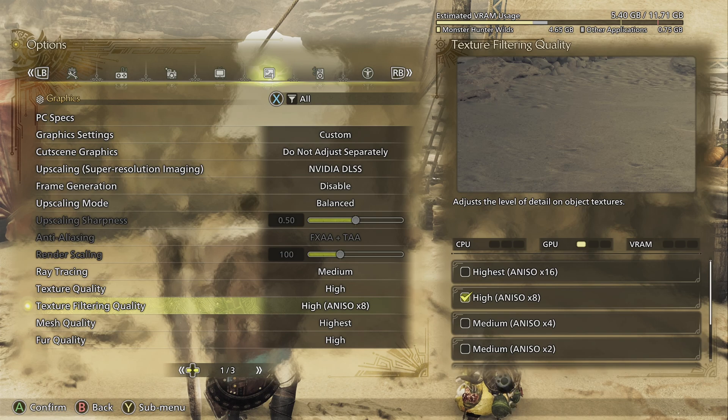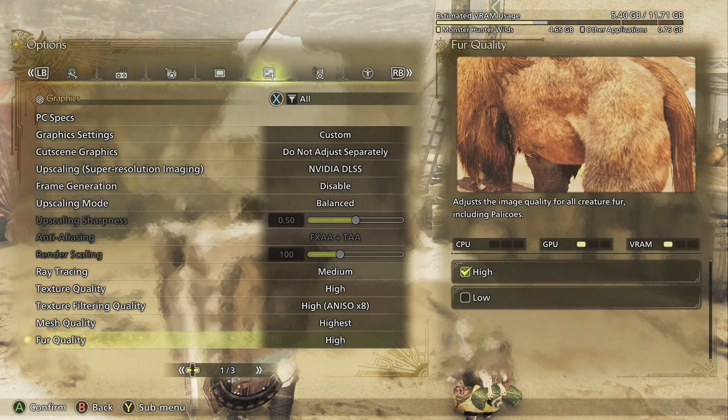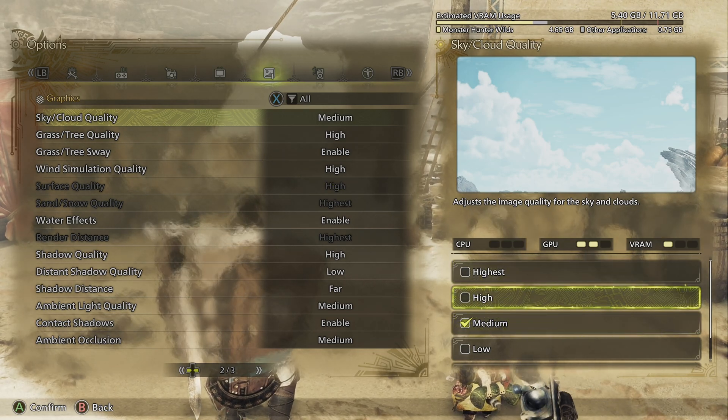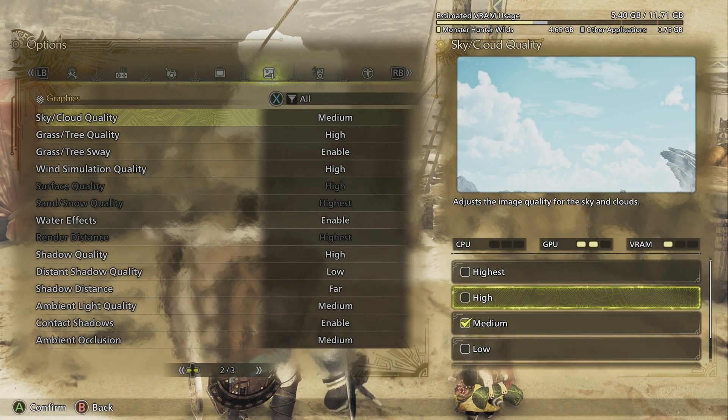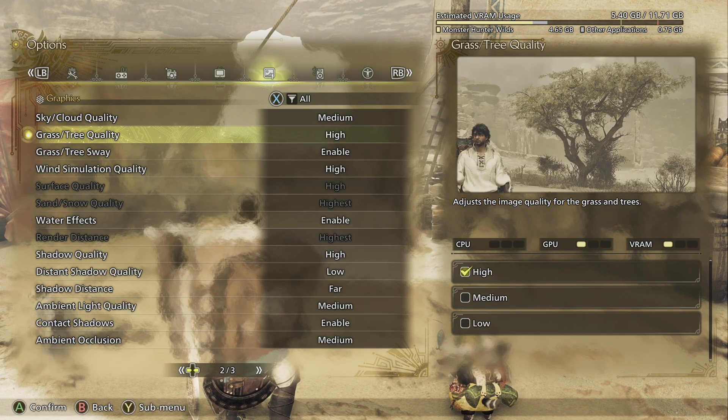I was experiencing some choppiness, a lot of stuttering, and that was especially true in cutscenes and when I reached the hub. When I finally got to the hub, I went from an average of like 60, 70, 80 FPS, and it dropped all the way down to 40.